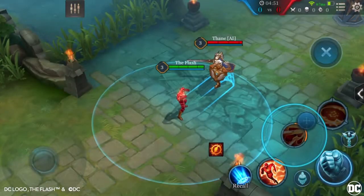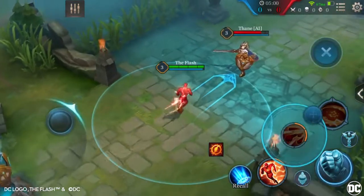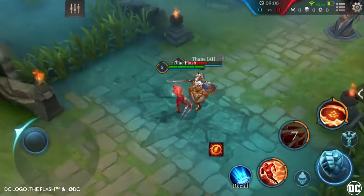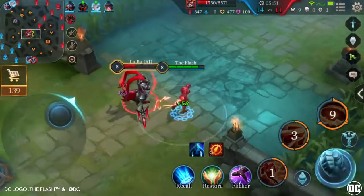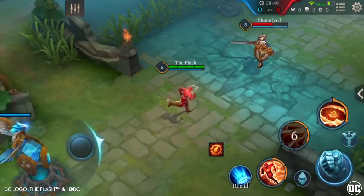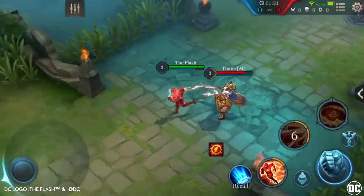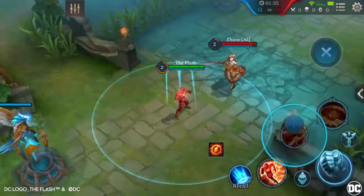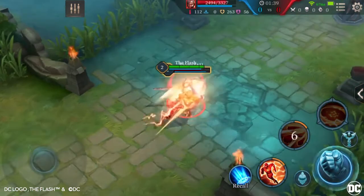Second ability: Mach Punch. The Flash channels the Speed Force and punches an enemy 5 times within 0.8 seconds, dealing 270 magic damage every time. The last punch deals double damage and when it hits an enemy, grants The Flash a 40% movement speed increase for 2 seconds. The Flash can move during Mach Punch, so make sure you're within range of the enemy to get all 5 hits off. Please note that Mach Punch won't trigger his passive Sonic Boom.